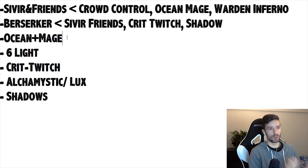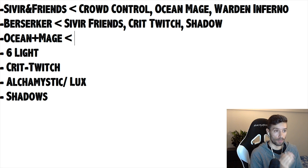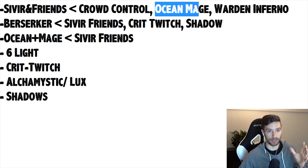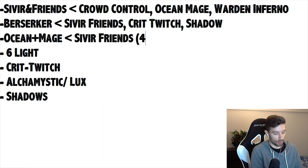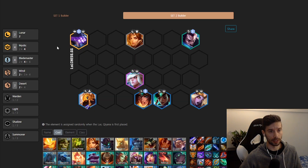Up next, Ocean Mage. Mystics do well against it and Poison does well against it. There are two builds that can deal with that really well. First, the Sivir and Friends build in the variation that runs 4 Mystic. Sivir and Friends, if not played right, can get countered by Ocean Mage — but it can also do well into Ocean Mage depending on which variations you're running. This is the level 8 four-Mystic variation with Yasuo, Janna, Karma, and Soraka. Soraka is very important into Ocean Mages as that silence basically shuts them down completely.